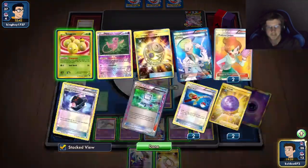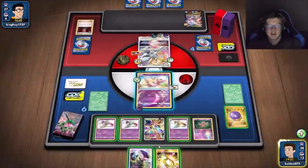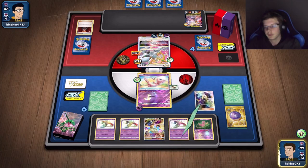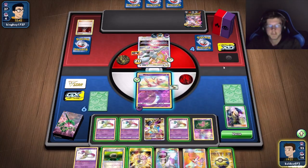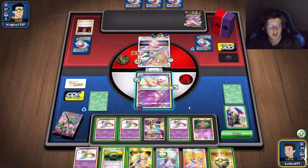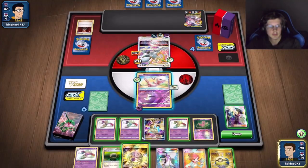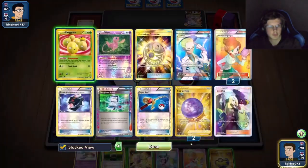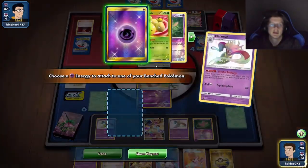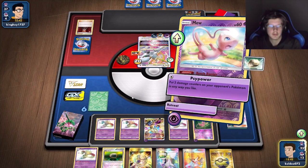He doesn't seem to have anything else — just bosses. I could definitely take advantage of that. I don't even have a recurring tool though. I really need to finish this guy this turn — if I fail again that'd be really bad. I need to get metal in hand drawing six cards. I need metal and I need to discard one energy. Decent odds. Not even close — wow that sucks.